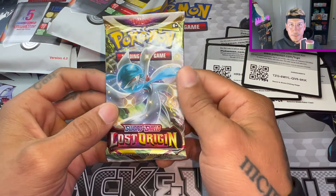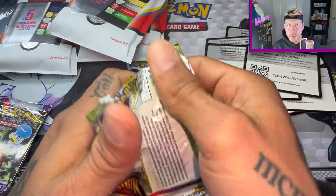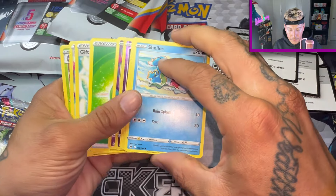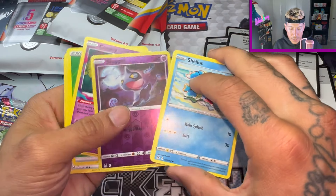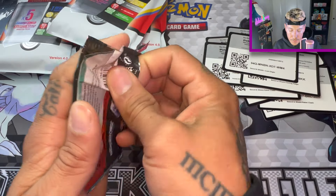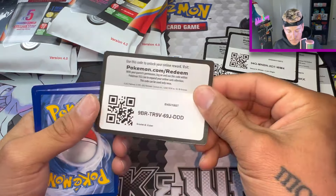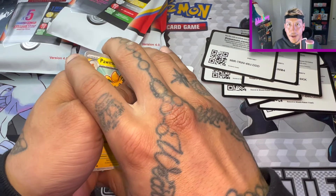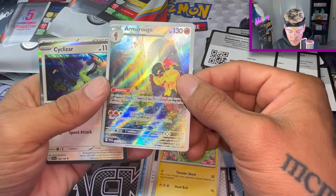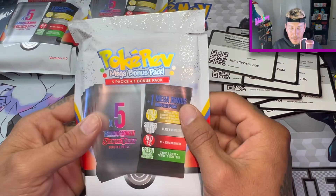Nothing. Two more packs before we get to our mystery bag. Lost Origin — I wouldn't be mad if I pull another Giratina V. I pulled it in another video a while ago, but nothing. Last pack before we get to our third mystery bag — Scarlet and Violet. I hope I'm not like that guy that got five green packs. Armarouge — to me that's an altar card, I forget what they're called. S-A-R-S-I-R, whatever.